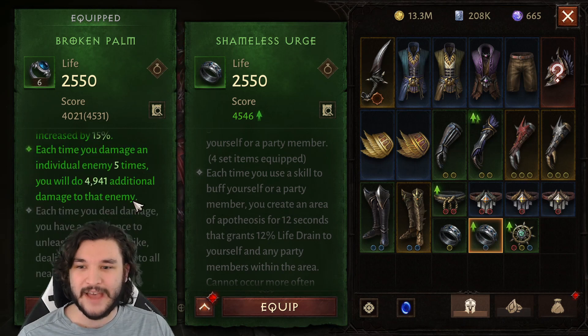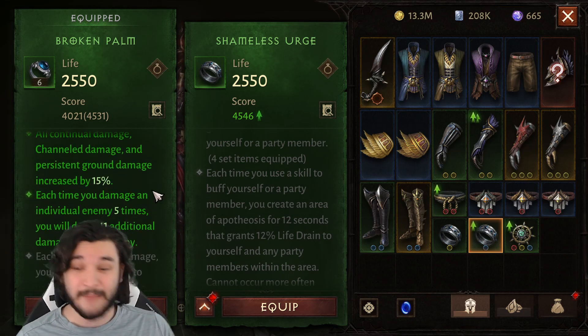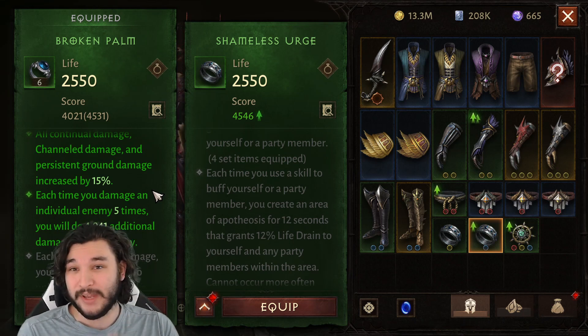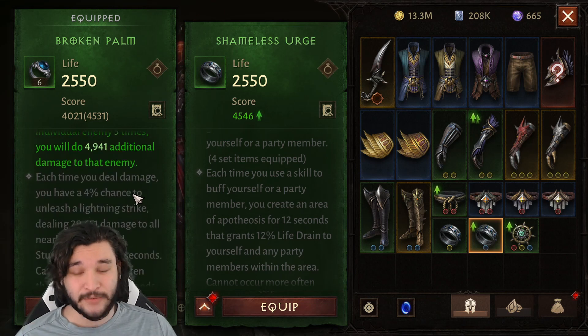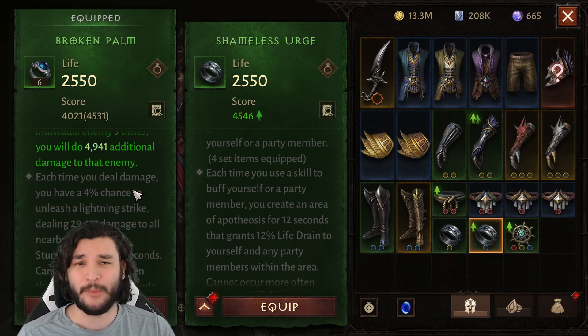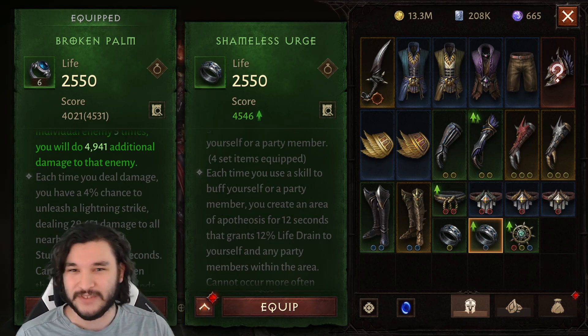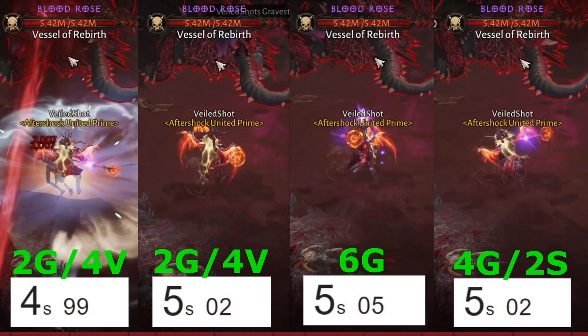We're comparing the four-piece Vithu's with a two-piece set combination against the four-piece Grace, which gives extra damage when you hit an enemy five times. We'll also test the six-piece Grace version. I'll go over all the set combinations and showcase the actual DPS testing.